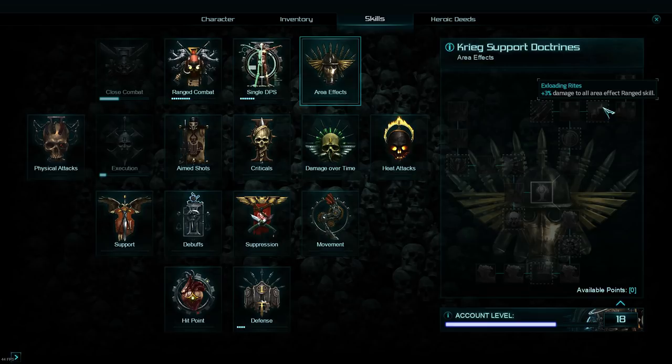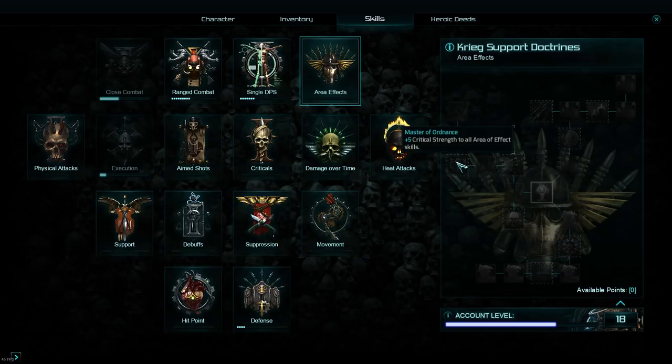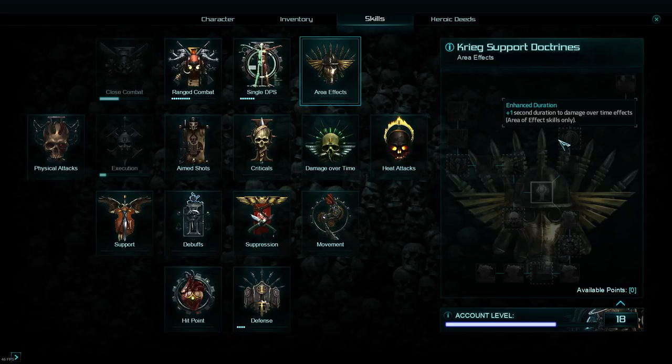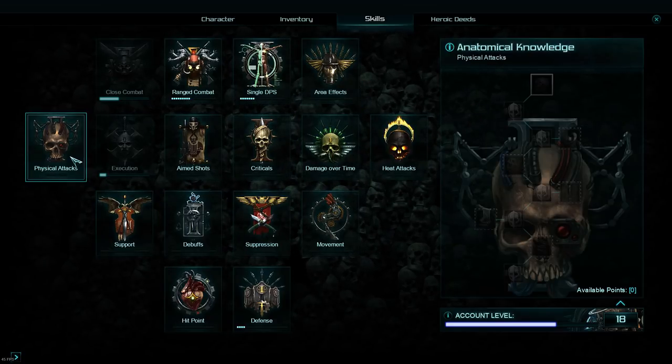The area effect tree — I haven't found that much useful here. There are general bonuses to damage and the melee ones aren't too bad, but this skill tree hasn't blown me away. 5% critical strength is probably the best I can find, but there may be some hidden gems I haven't come across yet. I wouldn't go too overboard with it.